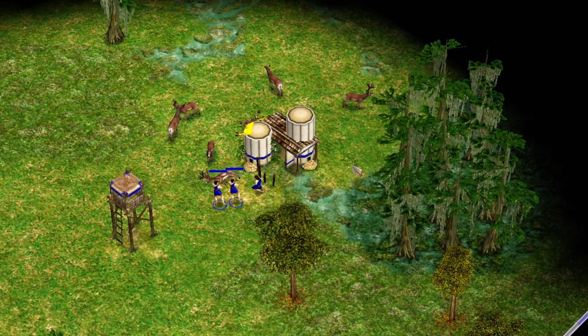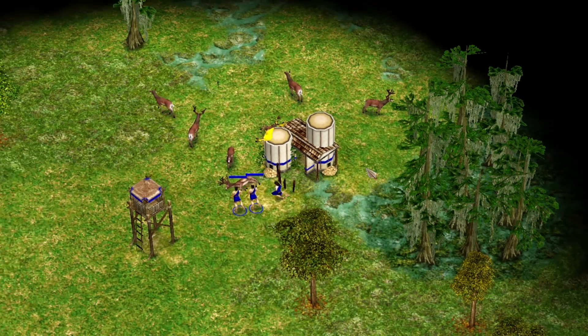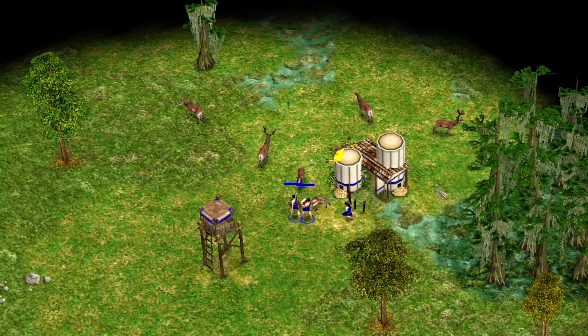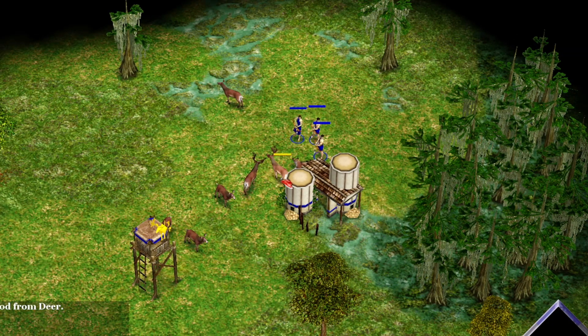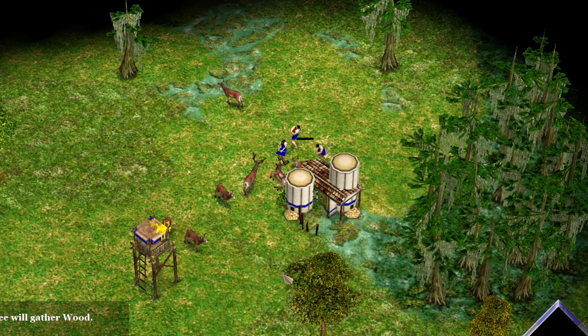Overshooting Animals: Villagers have a chance to miss their shot on an animal, which can push it far away from the granary. One way to reduce the likelihood of this happening is to overshoot by one villager. For example, this deer takes two shots to go down, so you can use three villagers to make sure it goes down even if one misses.